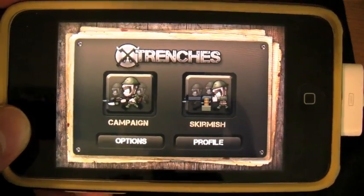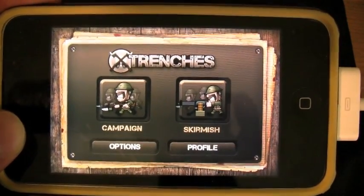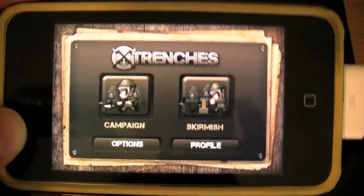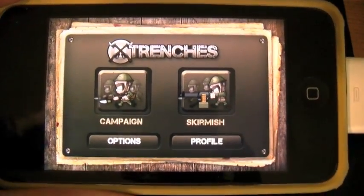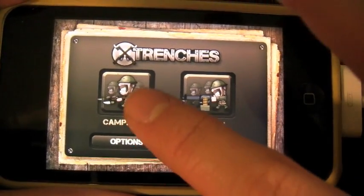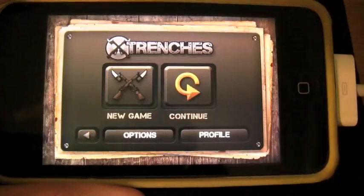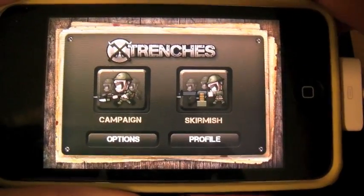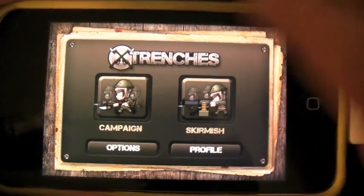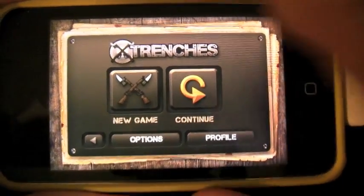In the campaign mode it's very simple — you progress through the levels. There's no storyline whatsoever; you just kind of kill the Nazi German enemies. The campaign is extremely short; I beat it in about 10 minutes max. But I think they did it on purpose, because once you complete the campaign you unlock a new game type in skirmish called Zombie Horde, and it is ridiculously fun.